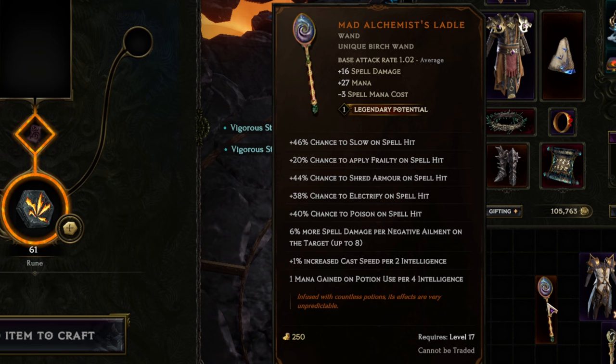I tried it. The thing is, with this type of weapon, as you can see, it has different types of elements. And usually you don't get all of them in a single weapon — you get kind of a spread out.